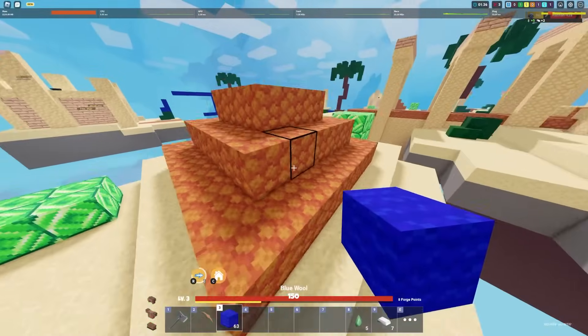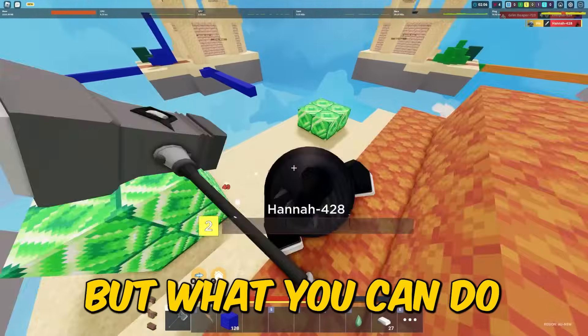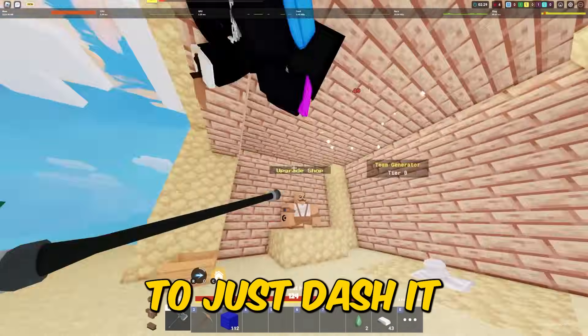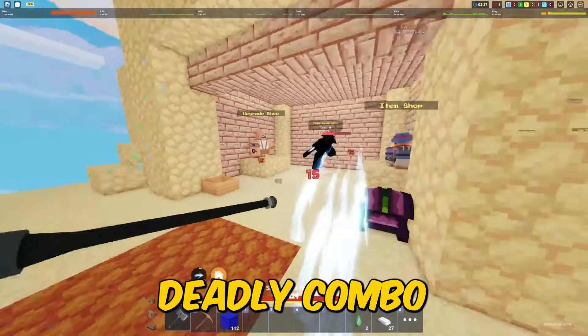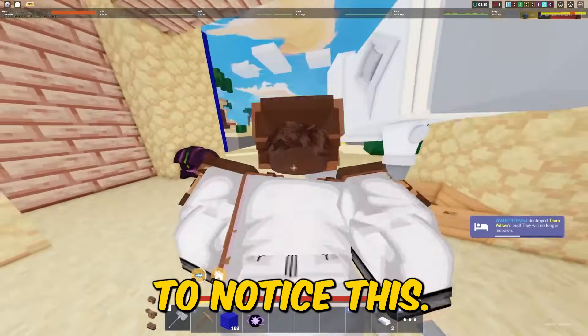To do this skill, basically all you have to do is charge the Hammer and then as you let go — it normally stops you — but as you swing, you can use the Electra Dash to just dash into your opponents while swinging and they won't even expect it. This is a really deadly combo on your unsuspecting opponents because they are literally never going to notice this.